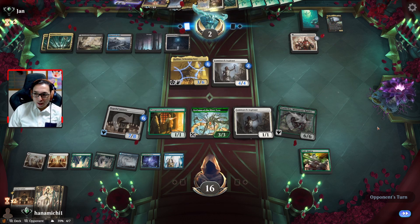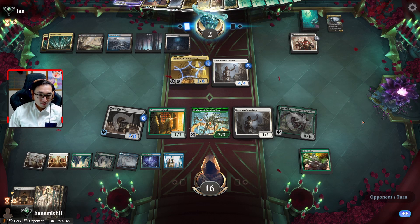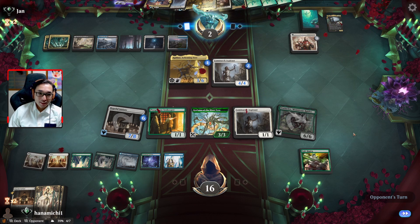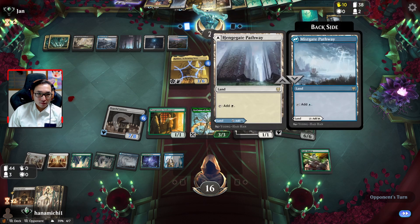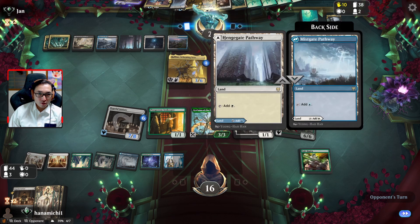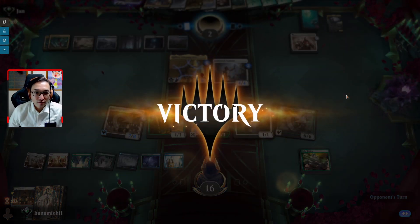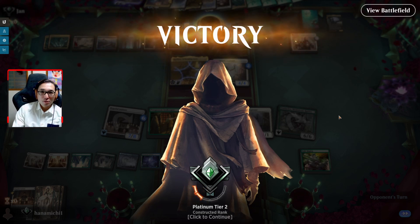I'm so concentrated in this game I don't think I've been commentating very well. Not to make excuses, but I'm very tired, it's kind of late, and I'm using all my brain power to try and win this game. I really want to win this game. They got a lot of mana and an Obscure Interceptor, but didn't see a way out. Alright — slowly climbing back up that Platinum Tier 2.